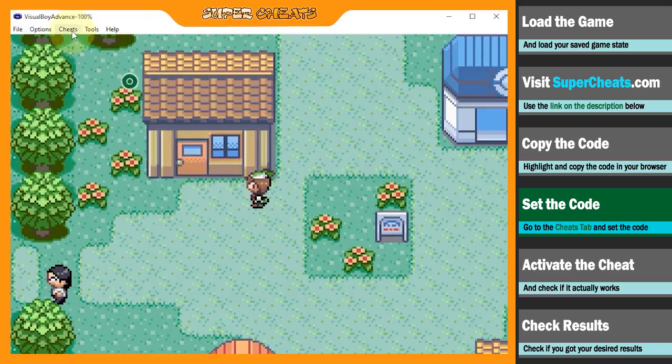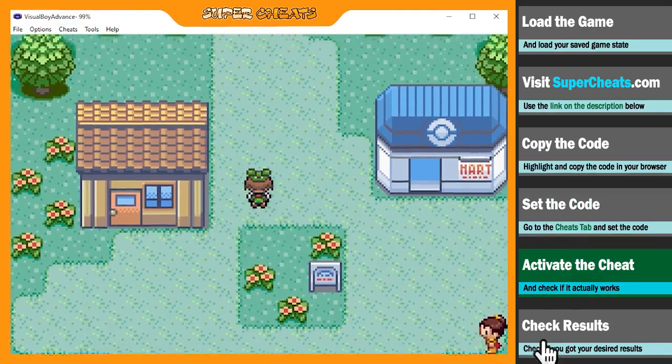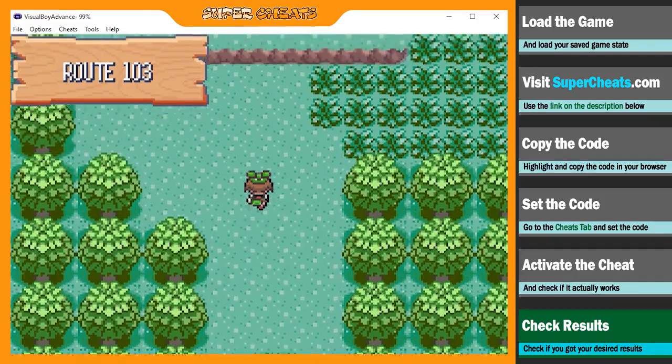Now you're all set! Just make sure to uncheck the disable cheats option in the cheats tab for it to work. Roam around the wild grass to encounter a Pokemon.